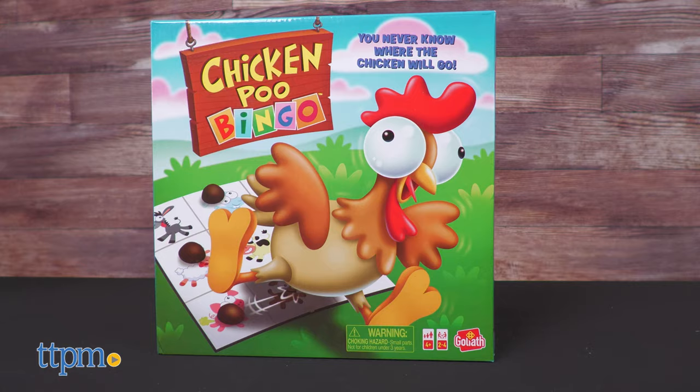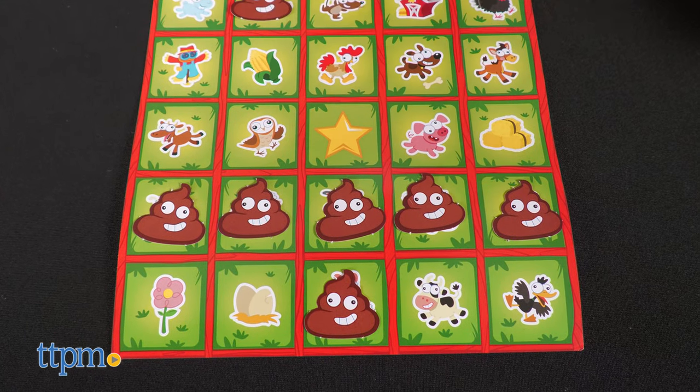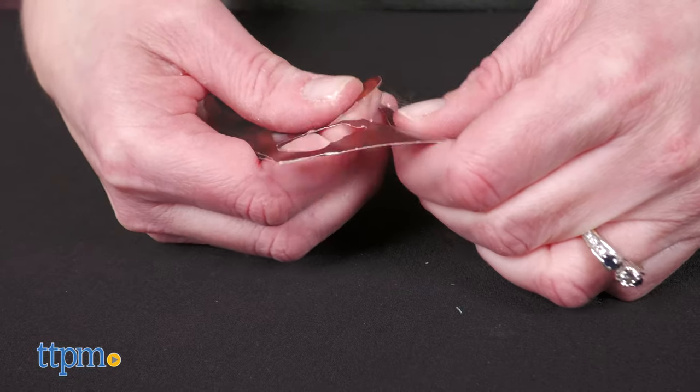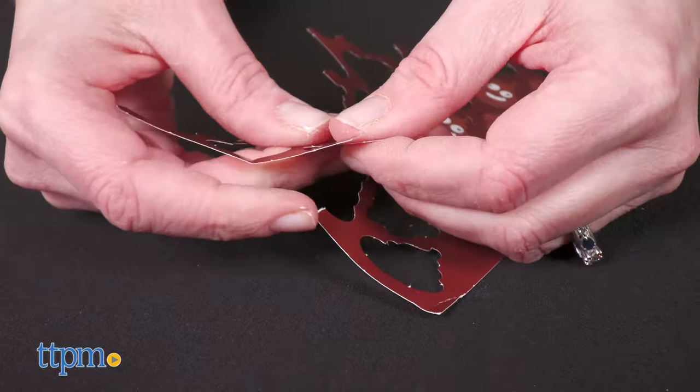The object of Chicken Poo Bingo — a kid-invented game — is to be the first player to get five poo tokens in a row, either horizontally, vertically, or diagonally. Everybody gets a bingo card and fifteen poo tokens. You'll need to punch out the poo tokens before playing, and the paper is very thin, which makes it hard to punch them out without tearing them, so be careful.